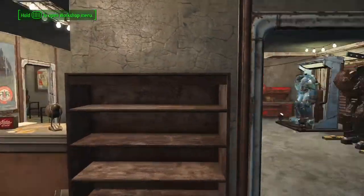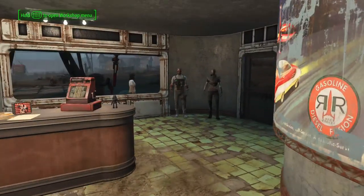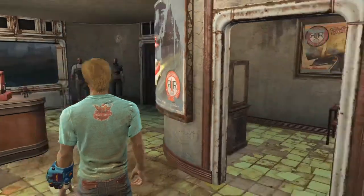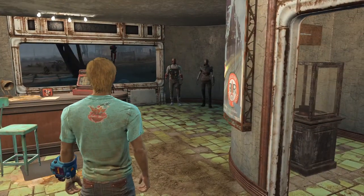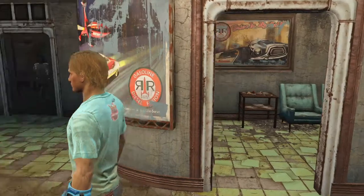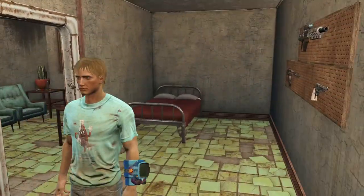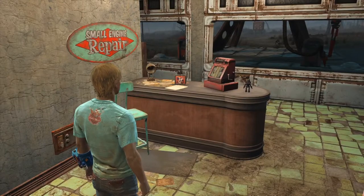So that's gonna do it for the Nuka World Red Rocket Truck Stop, as well as this entire series of my Fallout 4 Settlement Showcase. If you guys enjoyed this video, make sure to drop a like. If you missed any episodes or want to watch the series entirely, there is a playlist — there'll be an annotation at the end of this video, just like in every other video. Thank you everybody so much for watching, and I'll catch you guys next time. Bye.